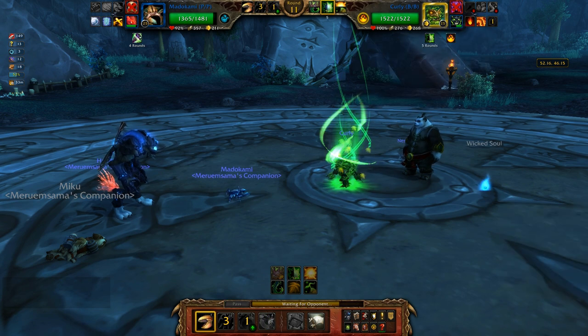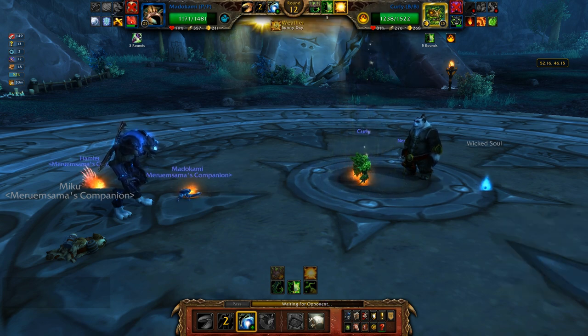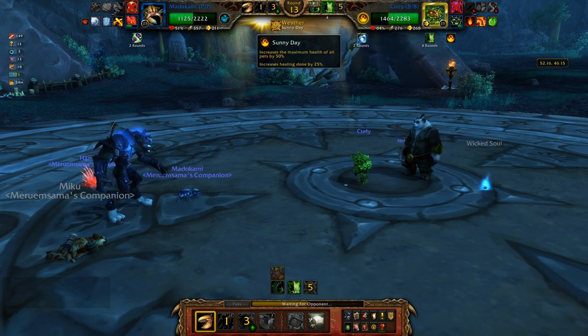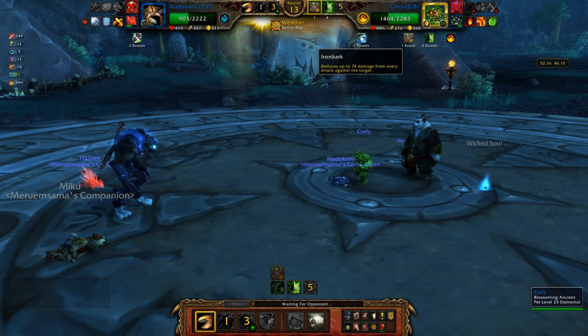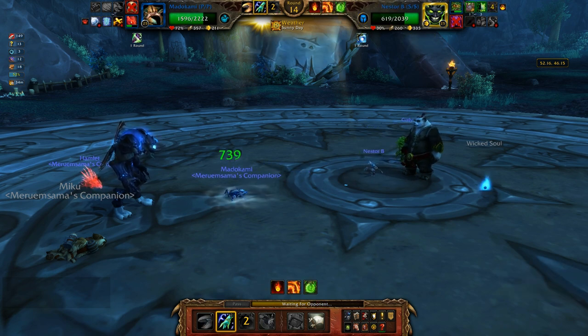Oh okay, so he used whirlpool on the turn it was going to go off and used haunt to dodge it — gotcha, that makes sense. Now I'm just going to stick with whirlpool and stay on my emperor crab since it looks like he's not swapping me out yet. Now that he has photosynthesis and sunny weather out — usually you throw out sunny weather first then photosynthesis so it heals up the whole time in the back line, but it doesn't really matter since he took damage. He has his almost-dead nether imp in the back row. I'm going to use his sunny day to heal up. Looks like he swapped in — that was a nice swap.